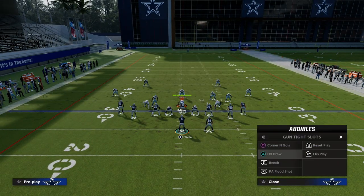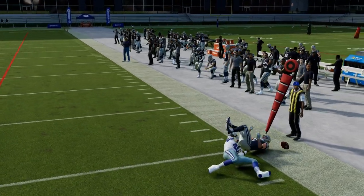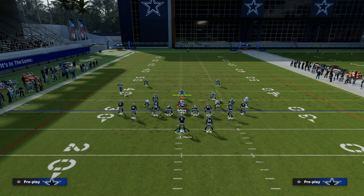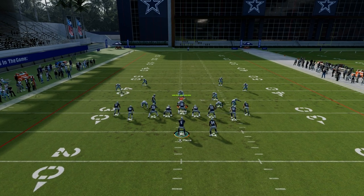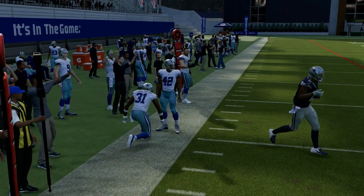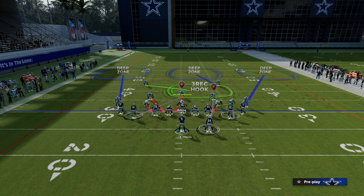Now, if they're playing off man coverage, one of the things you can often do is throw these little out routes against off coverage, especially if they are making some adjustments. This is where these little quick outs can be pretty decent against that.